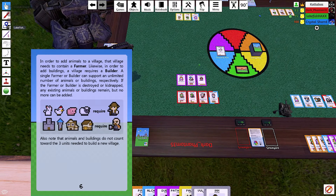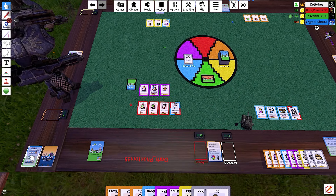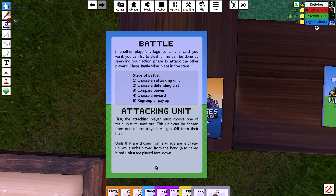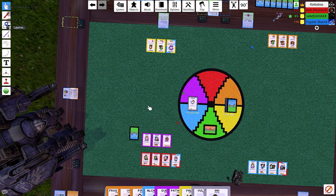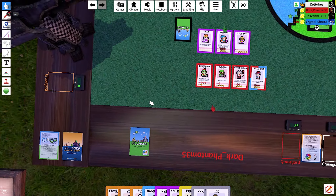I'm going to attack Phantom's red village, I think. Since it's from my hand I can leave it hidden. You have to show it — let me double check the rules. Units chosen from a village are left face up, while units played from the hand are played face down. So Phantom, since you have nothing in your hand, you have to choose something from your villages to defend, and you don't know what he's got.